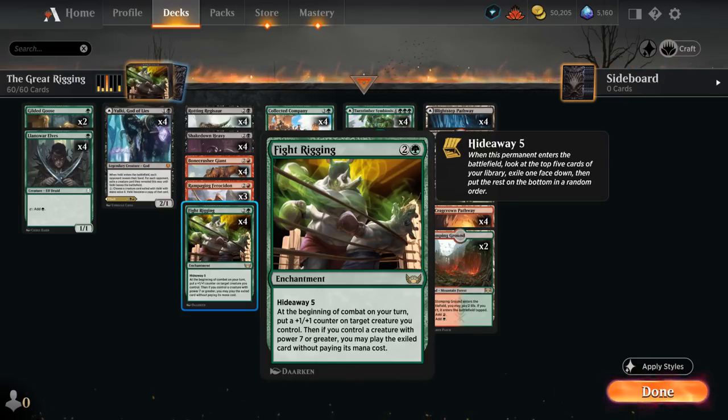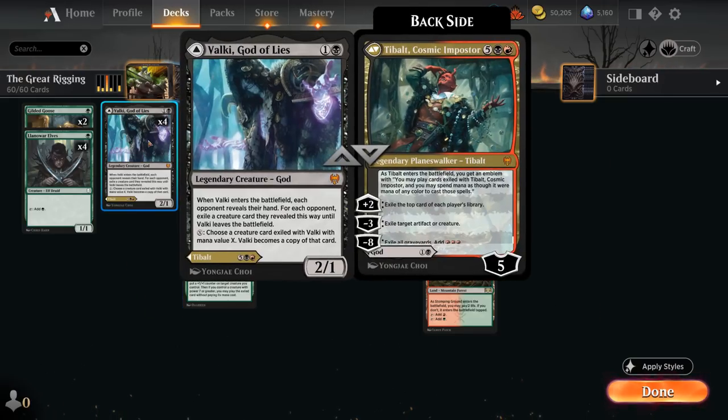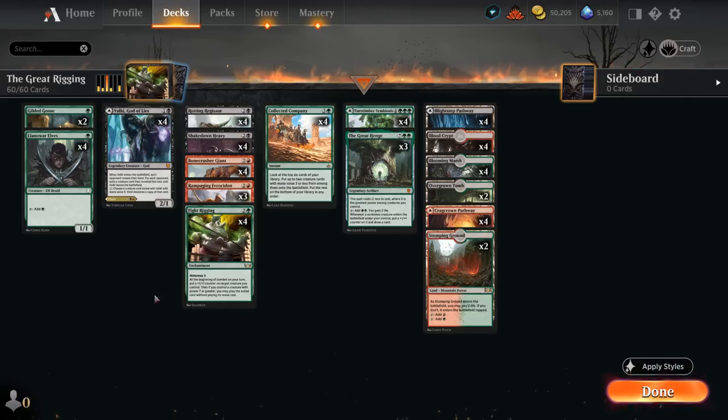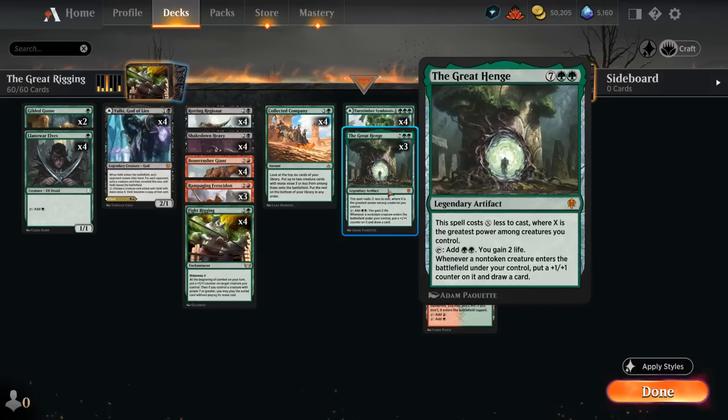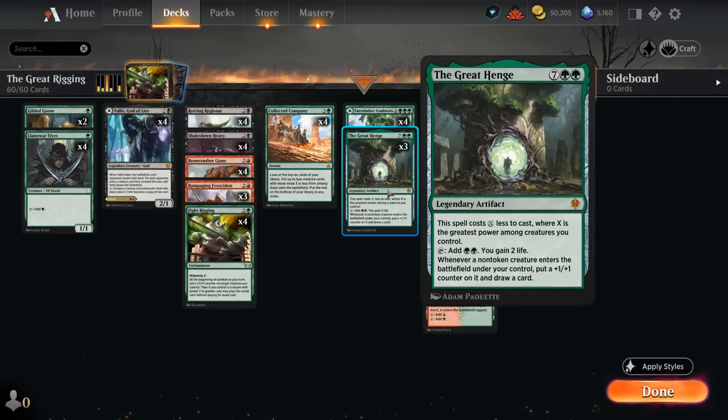We've got some exciting cards to play for free. The most exciting one is casting Valki — or rather Tibalt, since we can play the backside using hideaway and get the seven-mana planeswalker down, which can provide card advantage and exile stuff in play. We can also potentially hit Collected Company, since this is a Collected Company deck with all our creatures below four mana. We also have cards like The Great Henge to provide card advantage, which we can find with hideaway.